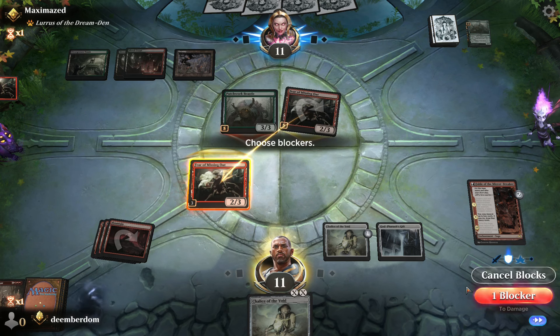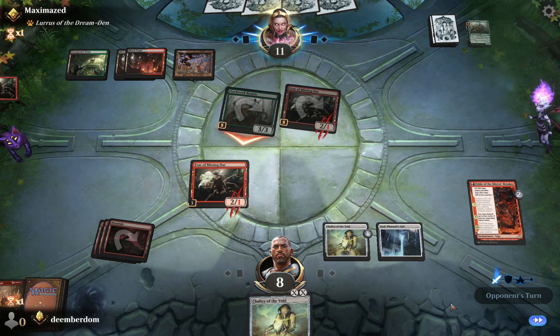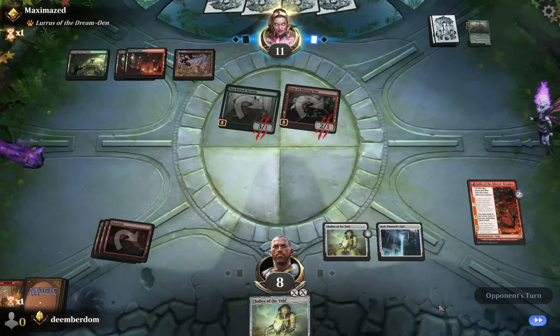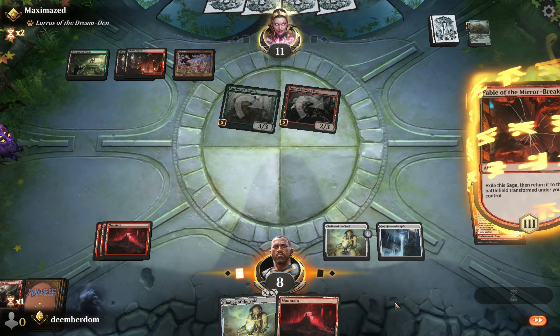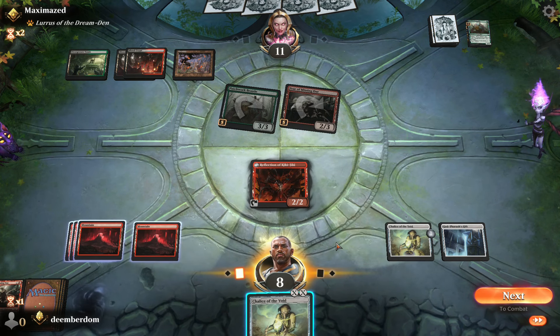The opponent is able to untap their Beastie and get a second combat. They send it with Beastie again. With our God Pharaoh's Gift being so strong, I want to make sure we don't die to something stupid, so I just go ahead and chump the Beastie — our engine is so powerful that we're just going to crush them.